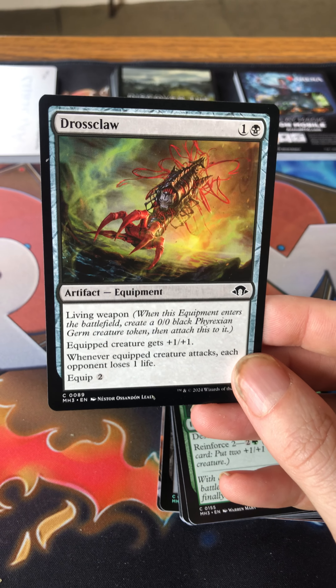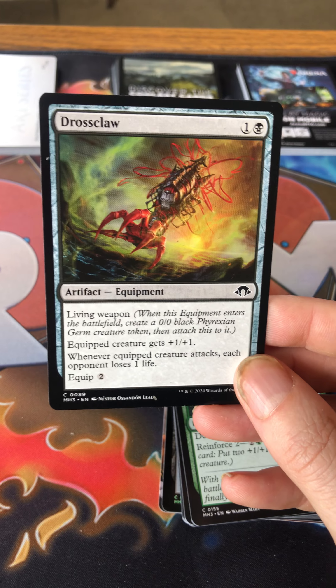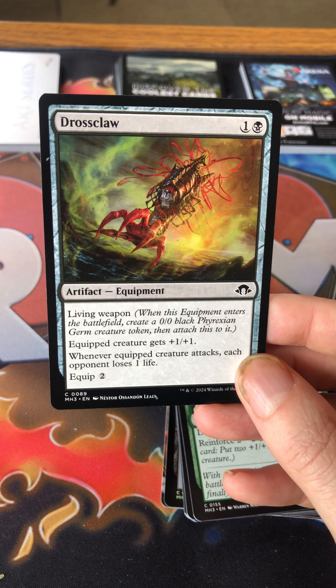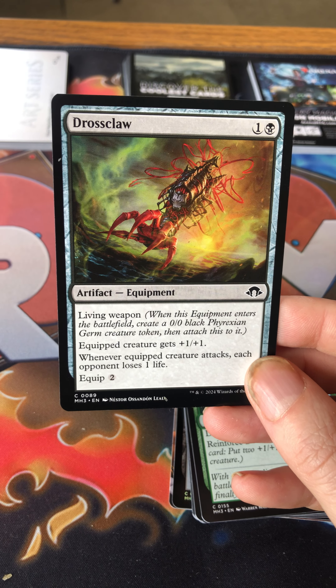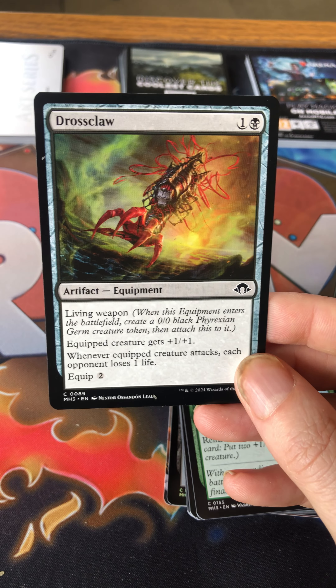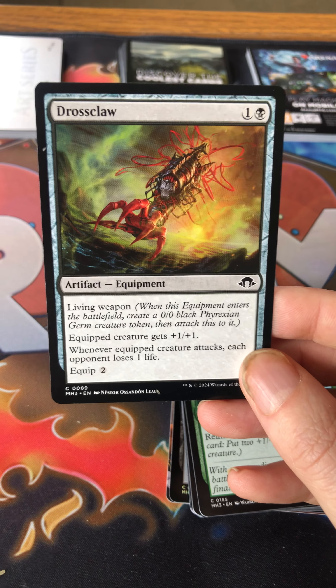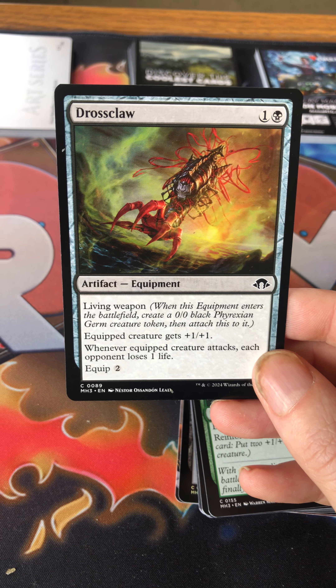There's various equipment in the set — living weapons. These basically come into play with a germ, a zero/zero black token attached to them. When the equipment moves, the token dies because it gives the equipped creature plus one/plus one. This one costs one and a black for a living weapon — equipped creature gets plus one/plus one, and whenever the equipped creature attacks, each opponent loses one life. It equips for two.